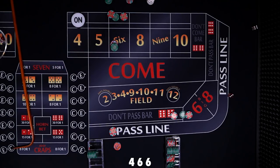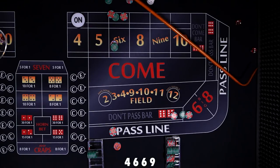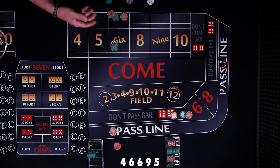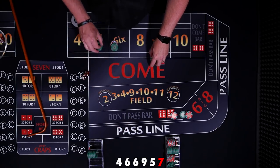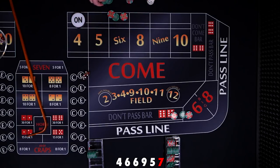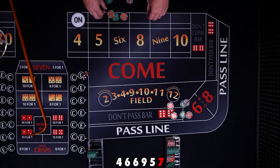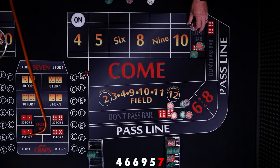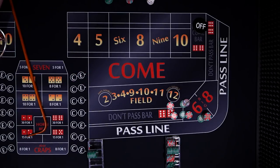Nine — center field nine. Five — right in between them. There's the seven. The seven! Half the players are celebrating. Pass line comes down, and the come bet is going to be a loser. $60 wins $30, line bet wins $10. And then $60 wins $50 with a line bet of $10. The puck comes off.